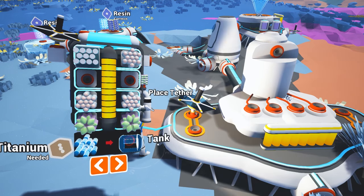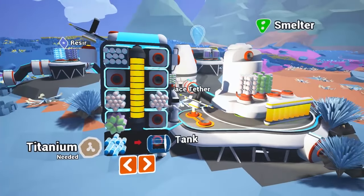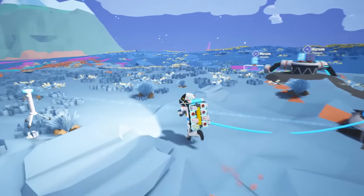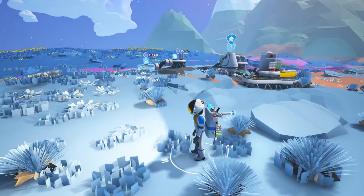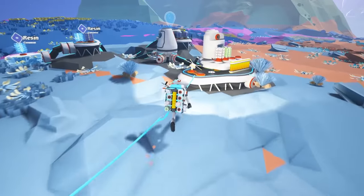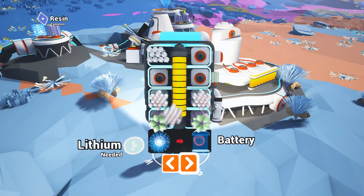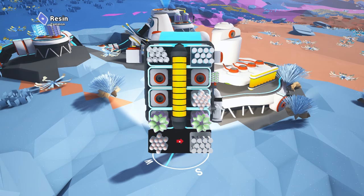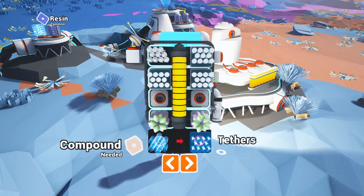I'm just going to load these into the smelter. Oh, place tether. That's what tethers do! So what we want to do — we don't need beacons, we don't need solar that much. We do need a bunch of tethers. What tethers do is actually pretty obvious. I don't think I'm going to be able to make any more of these.